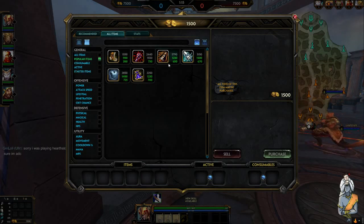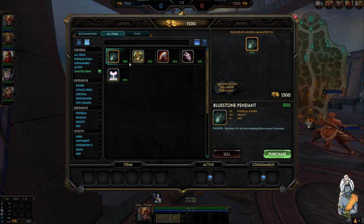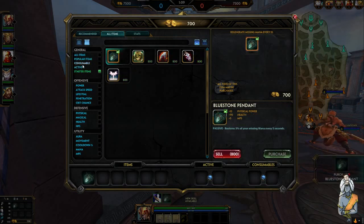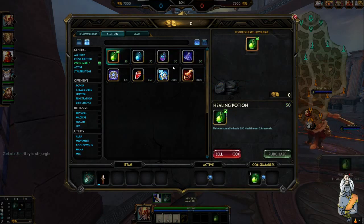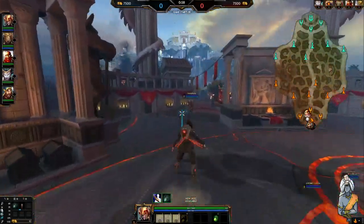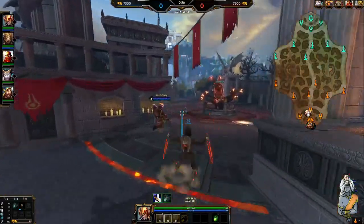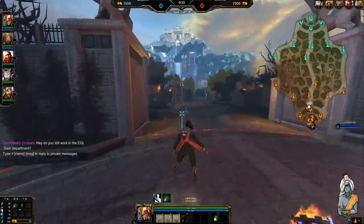I'm going to go for the super safe build this game. Don't necessarily copy my item build - the item build may change depending on what god you're playing and the way patches work in terms of items. We'll look through his abilities first.